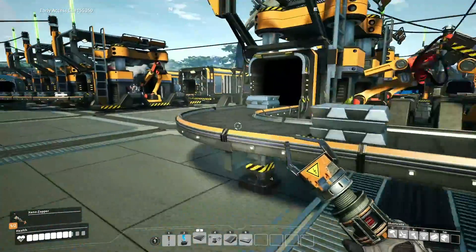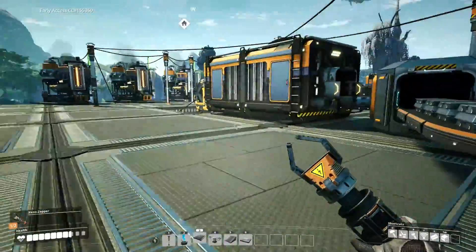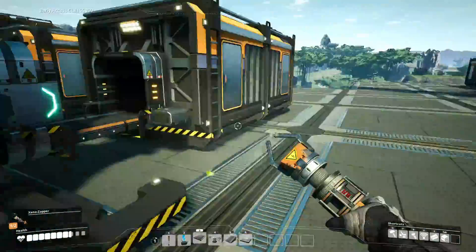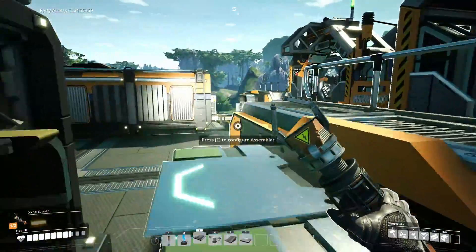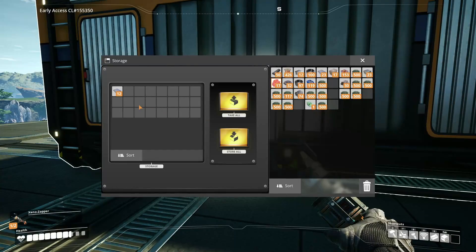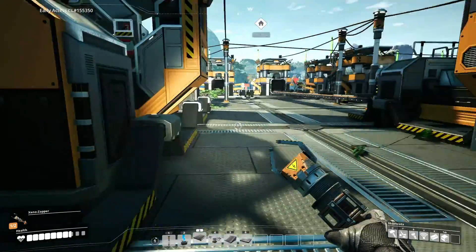We're actually making more iron than needed on this node as well, so we can put another system onto this. Let's see how many rotors we have — we have 15, it's okay. We just got it up. It feels slow; you almost need two constructors with multiple belts to keep things moving quickly.